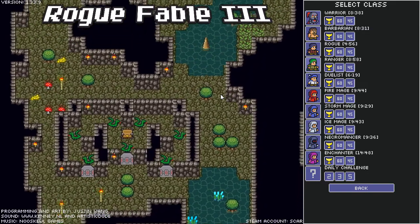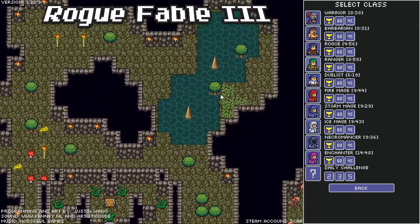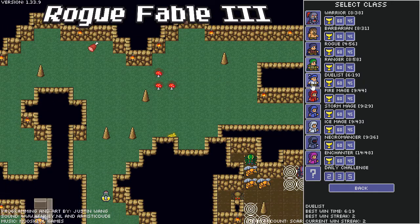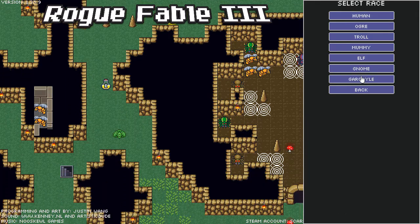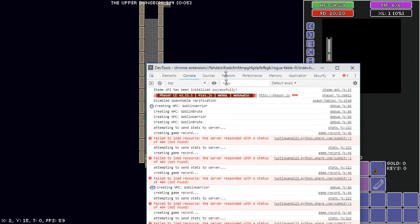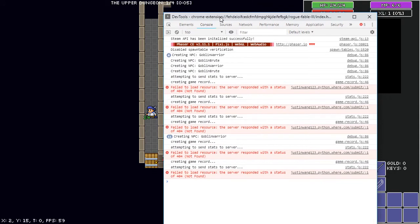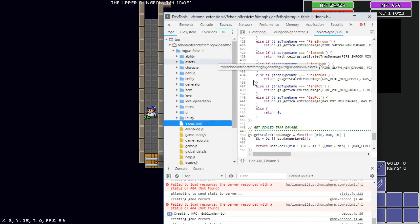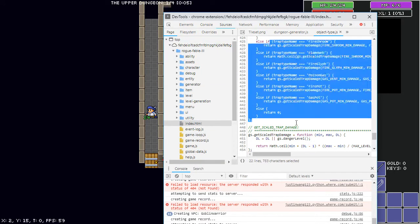Hey guys, Random595 here. I think I'm going to try a Gargoyle Duelist double ring of learning challenge. So we're going to use the console to give ourselves the rings of learning. If you press F10, it brings up the console. From here, you can get your error reports, which are really useful if you find a crash, and you can also look at the source code of the game, which is often how I get a lot of my information.